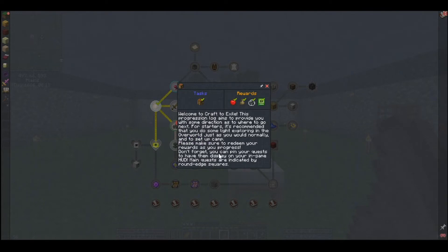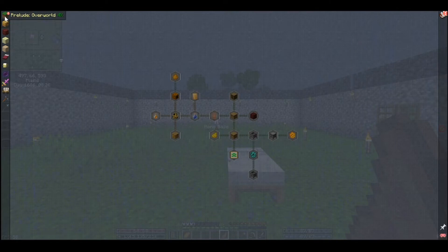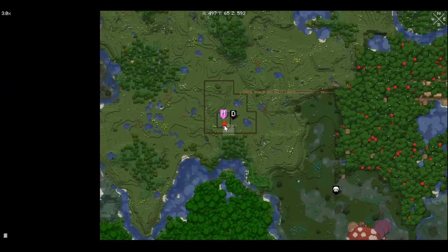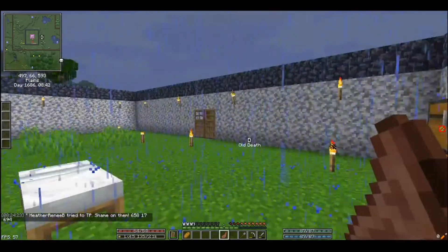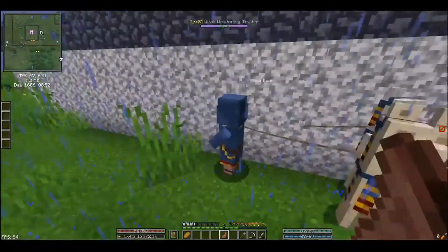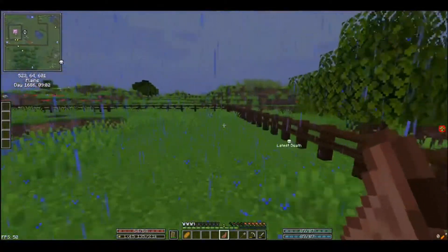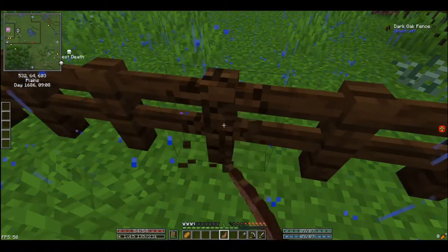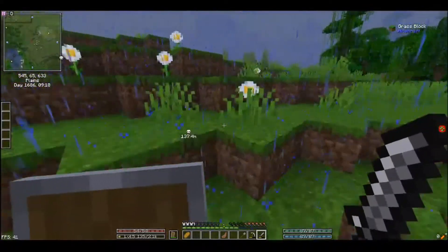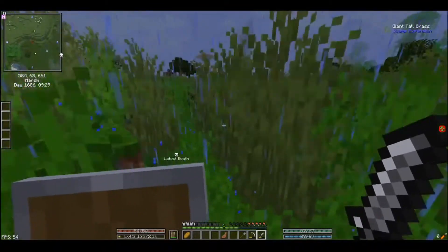Don't forget you can ping your quest — okay, yeah, I know that part. That's my mat — that's where we died. The trader is here. Hi. I don't have anything I really need. Cause the sword is gonna die soon. All right, let's see if we can make our way back to where we died. I should have brought torches.